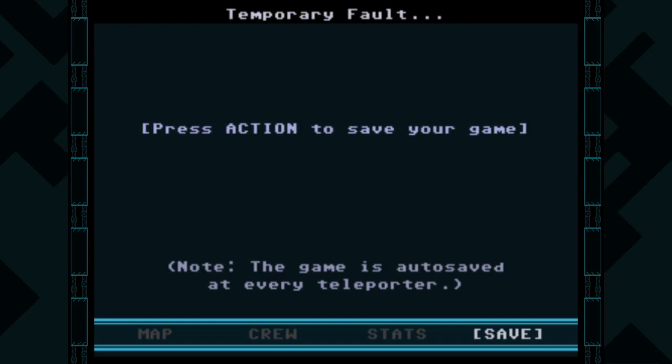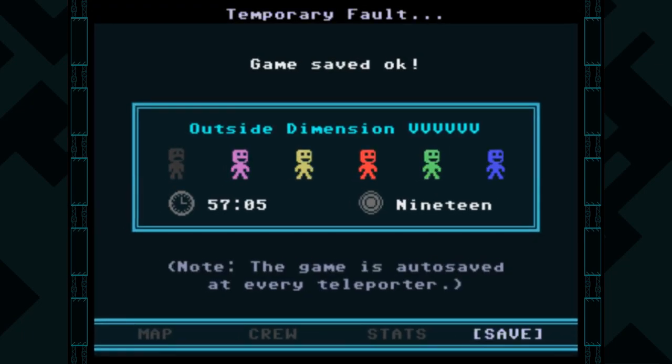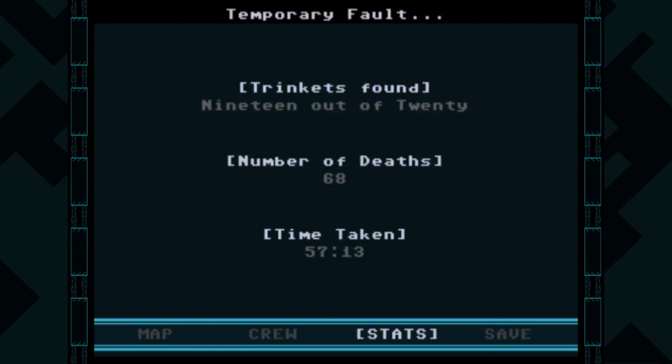I'm going to go ahead and save here. I'm not sure if it really counts the save I got at that last teleporter, so just in case, I'm going to do a quick save here. We have everyone rescued — except ourselves — and 19 trinkets, so we're doing good. 68 deaths, so only 2 during that sector, I think.